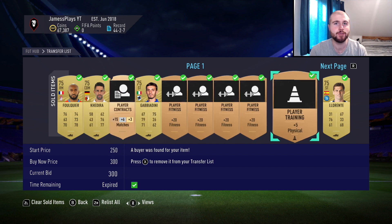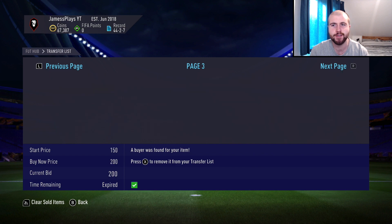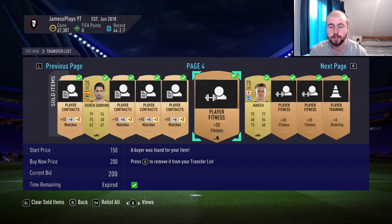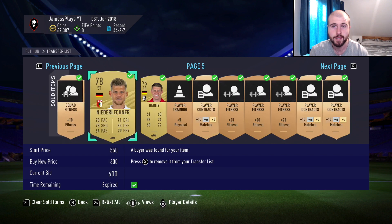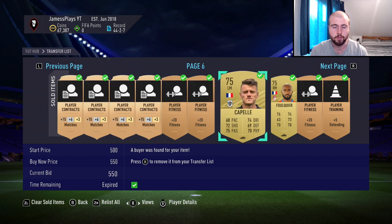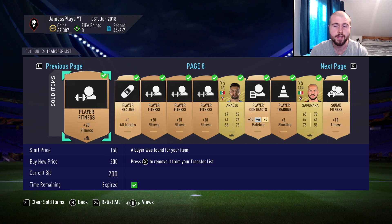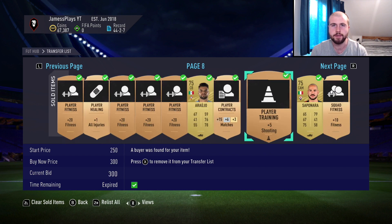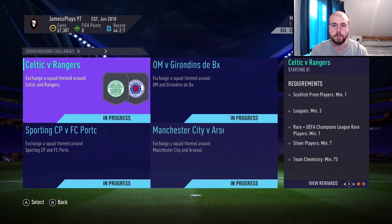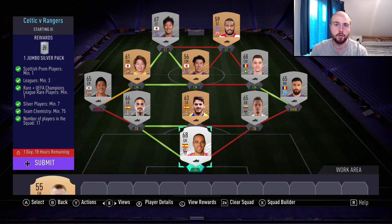Hello guys, James here, welcome back to episode number three of my race to glory with FIFA Ultimate Team on the Nintendo Switch. Welcome back if you are a subscriber or watching the series. If you're not subscribed, please drop a subscribe and a like on the video. In the last couple of episodes we got a Jota in those packs from the SBCs and we sold him for a nice eight and a half K.